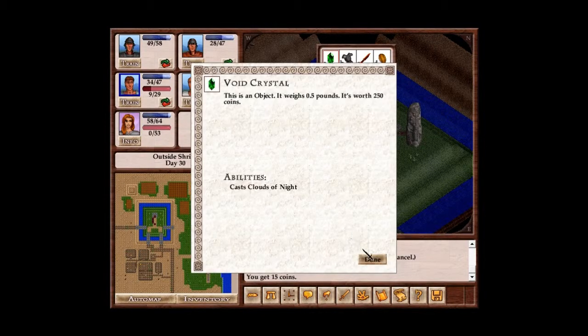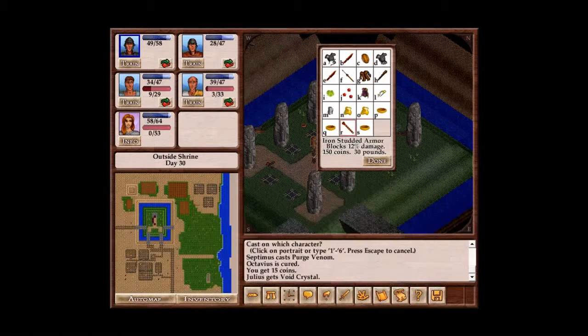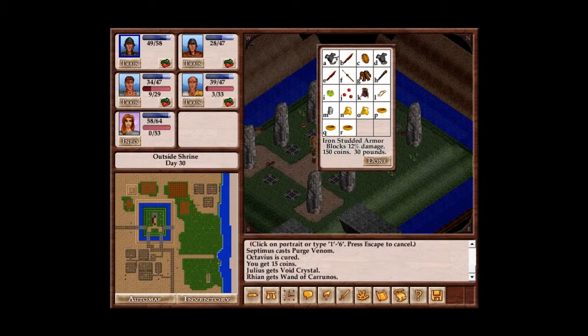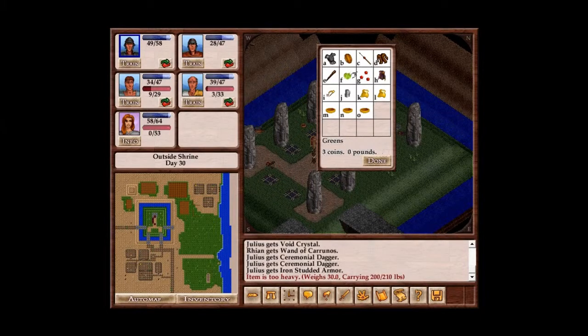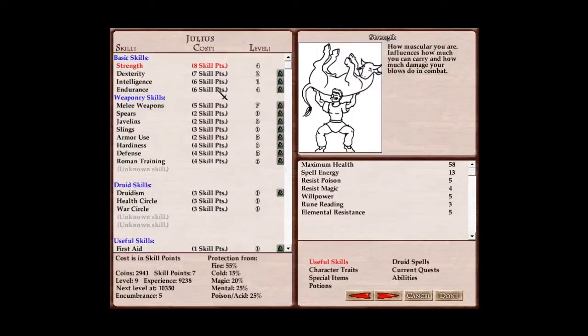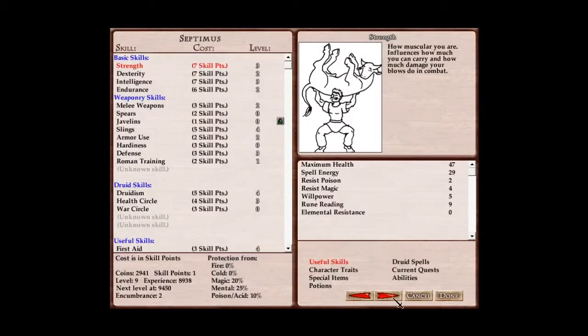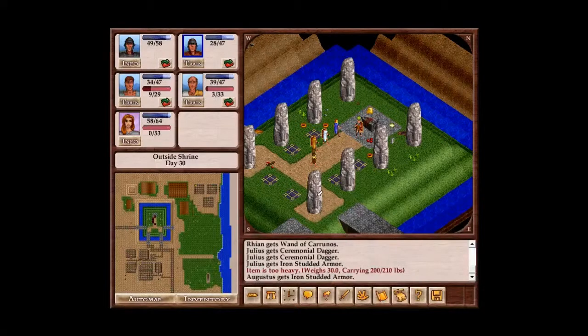What is a void crystal? Clouds of night — I don't know what that is. Wand of Karanos — what does that do? Aura of Karanos. No idea what that is either. Well, let's take what loot we can. Dexterity — yeah, I did want to get a point in dexterity, so there. Point in dexterity! Julius is now more dexterous. The others can't get anything yet.